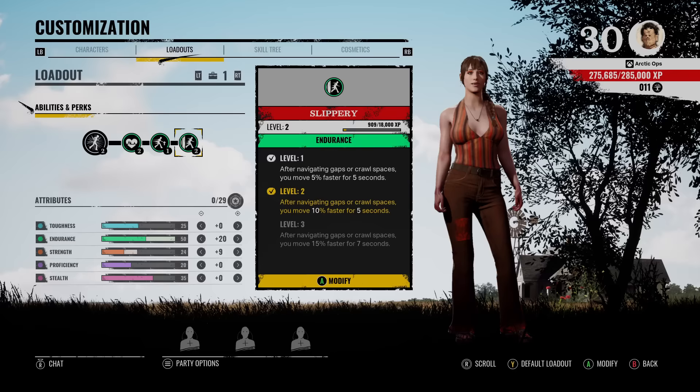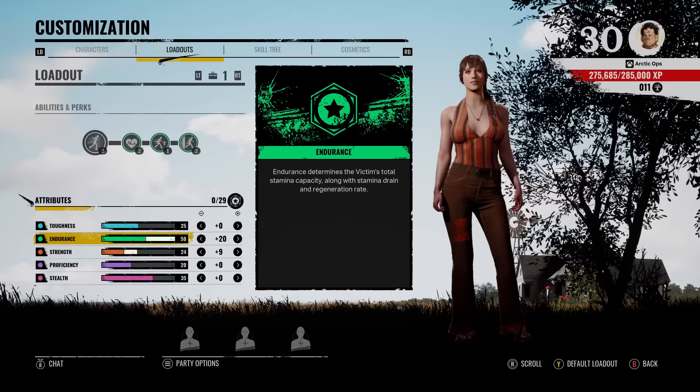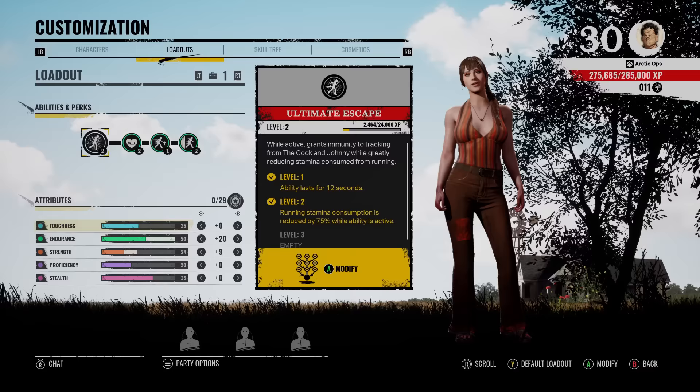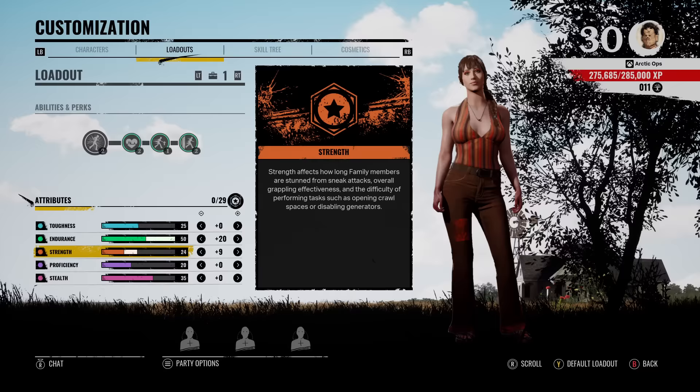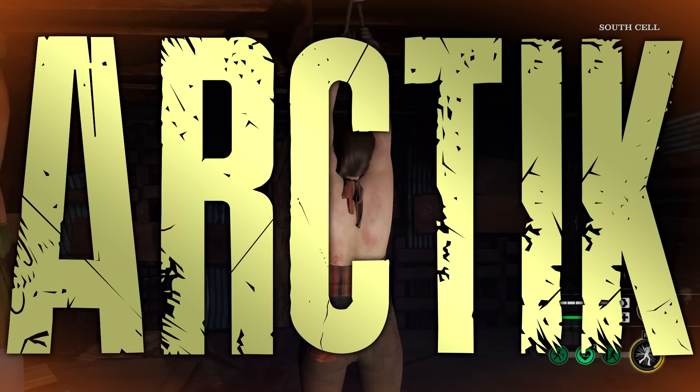Not only that, we have the attribute points. I maxed out Endurance to 50 — Endurance determines the victim's total stamina capacity along with stamina drain and regeneration rate. For my remaining points I put the rest into Strength, because we need some Strength to help with close encounters, which activates our Fight and Flight perk. That's the build — now let's get into some gameplay, let's get it!